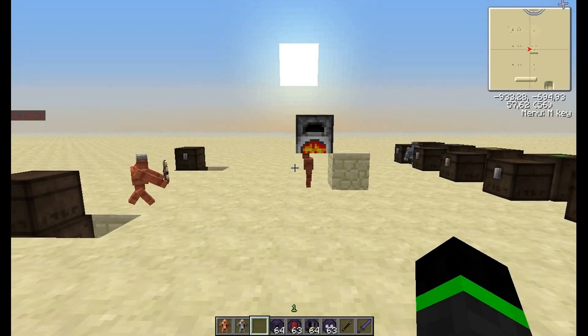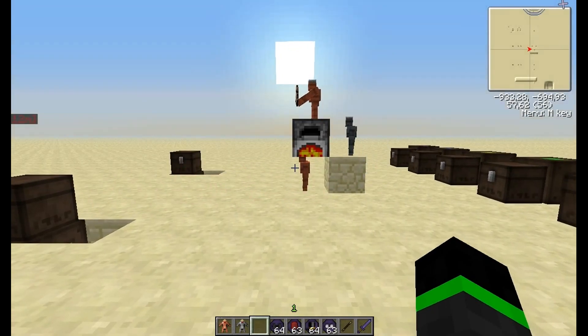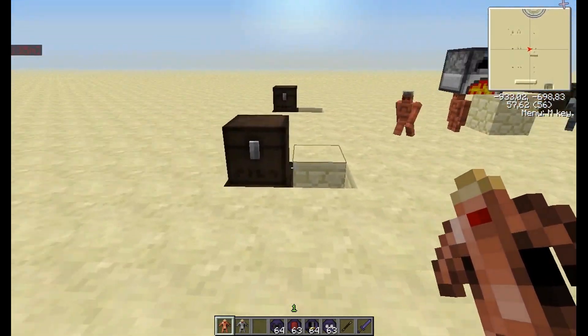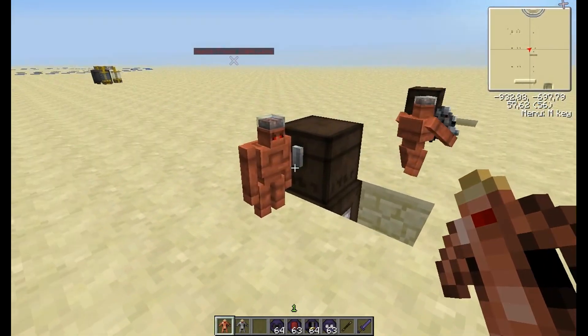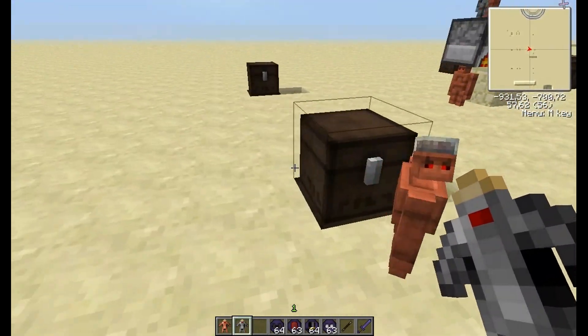Hello everyone and welcome back to another Formcraft 3 video. Today I'm going to talk about the advanced golem. There are two types of advanced golems: the clay one and the stone white one.